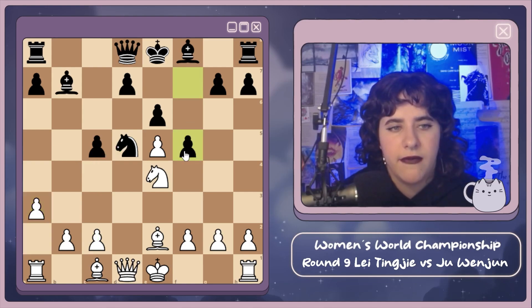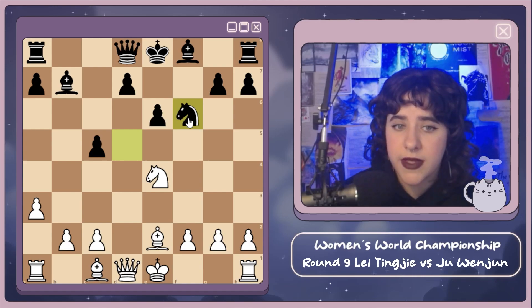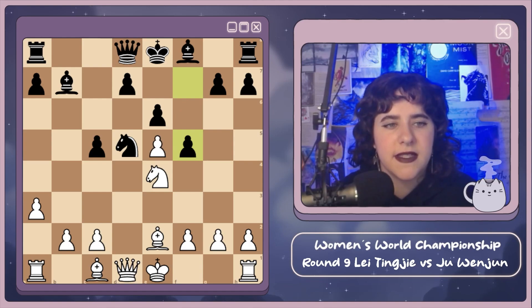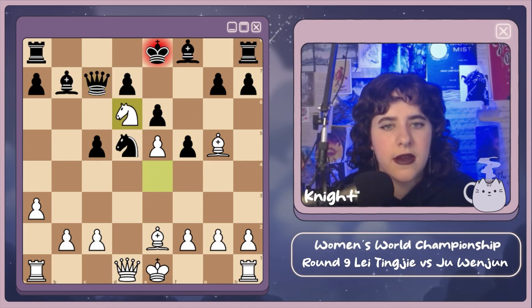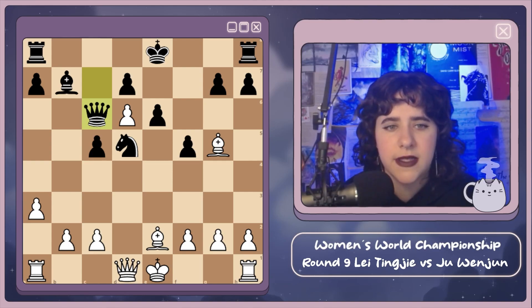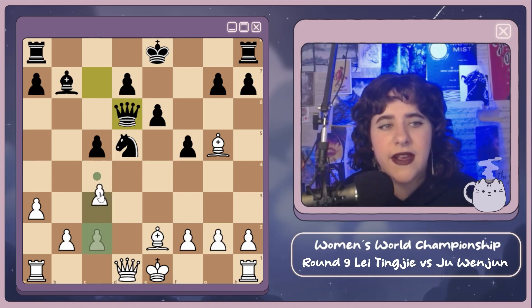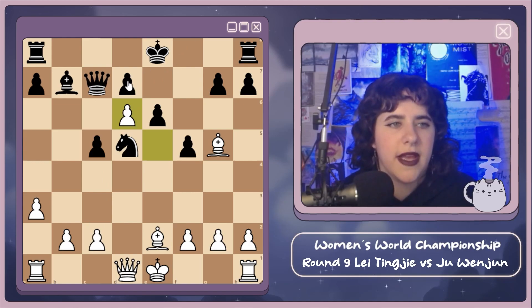We get rook c8 — a fine choice by Ju. She could have played f5, which is a very fighting move: e takes, knight takes, and black gets pretty much everything they want. But white doesn't have to play into it that way. After f5, instead of e takes, she could play bishop g5 attacking the queen, then after queen c7, rook to d6 check, bishop takes, pawn takes, and queen c6 — this would have been a little better for white. From there, black can't take because of c4 winning material; the queen is right behind the knight and you'd lose your queen.